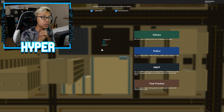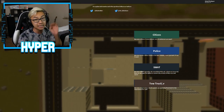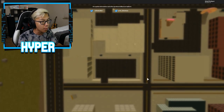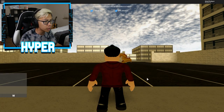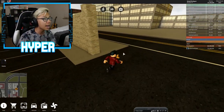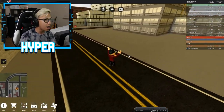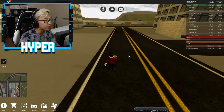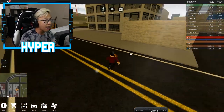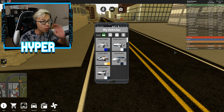Today we are playing Roblox Vehicle Sim, and in today's episode we are going to be doing some tow trucker trolling. For those who don't know, the tow trucker ability is something you need to buy in this game with Robux. I've already purchased it, and basically it allows you to tow other people's cars — you're basically stealing cars. Today we're gonna troll a couple people and figure out whether or not it's gonna make them mad. I was messing around with the feature earlier and it was a little difficult to get the hang of.